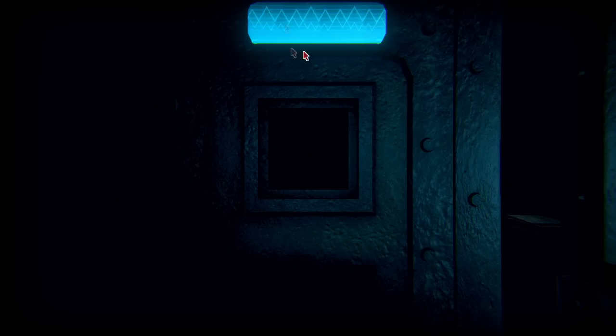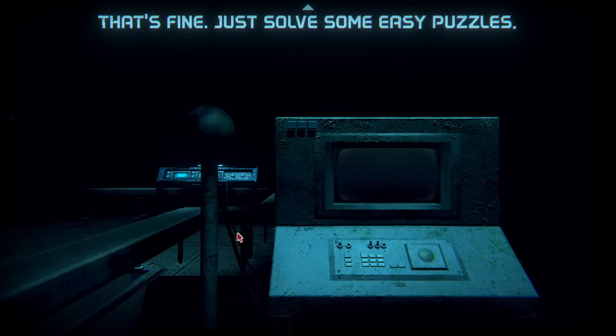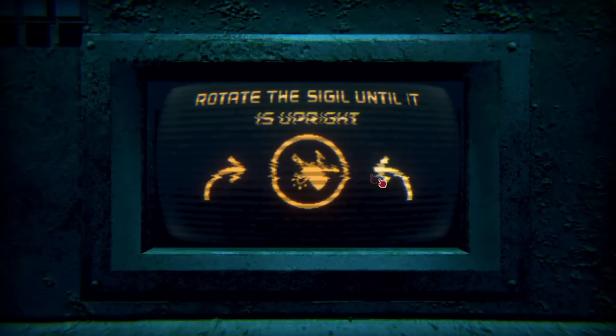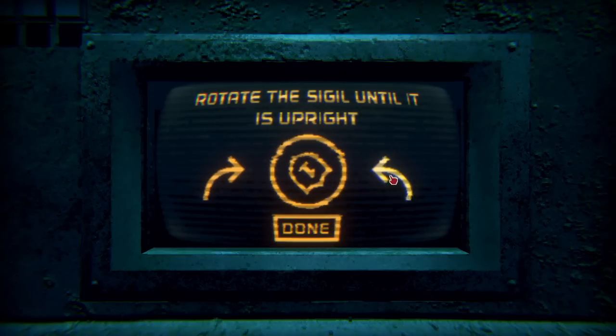How about I go this way? I left those things turned off. That's fine. Just solve some easy puzzles. Rotate the sigil until it's upright. Oh okay, that's easy.